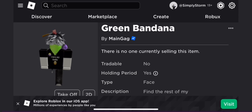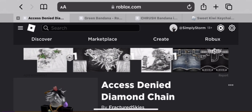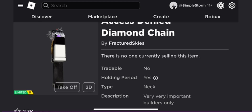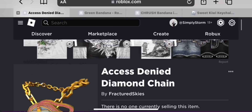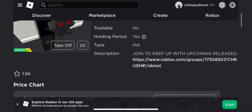Then we got the green bandana. It's like any other bandana on Roblox — it's pretty basic, but I think it looks nice. Probably a fan favorite for whoever got it. And then we got this diamond chain. I think it's okay; it's something I would personally never wear, but I do like how it was made and how the symbol in the middle looks for Builderman. I do like these items — they're not all bad, and I think they're pretty awesome.